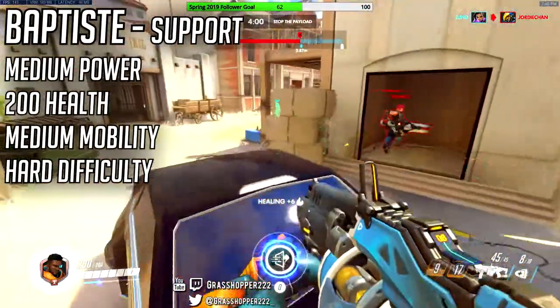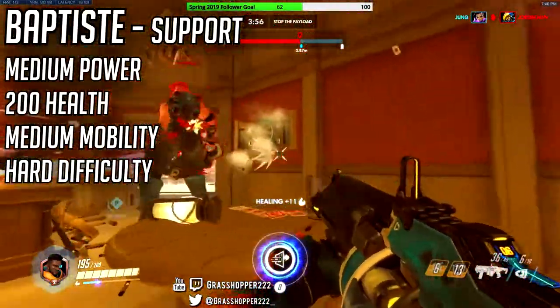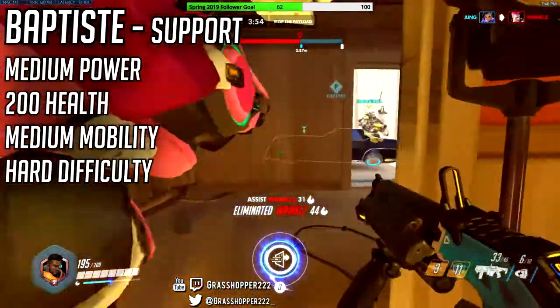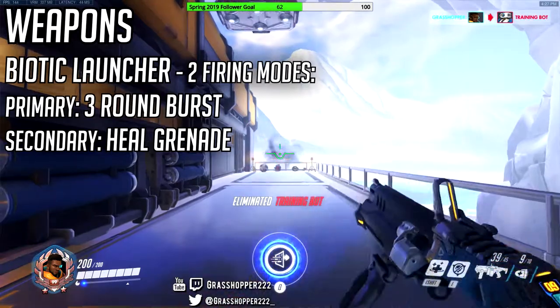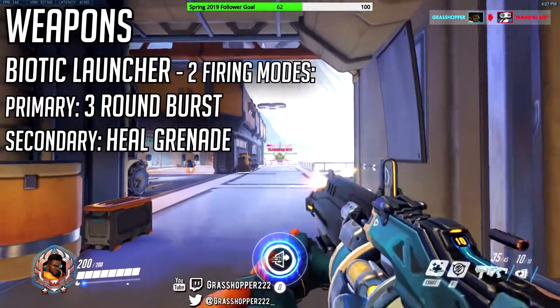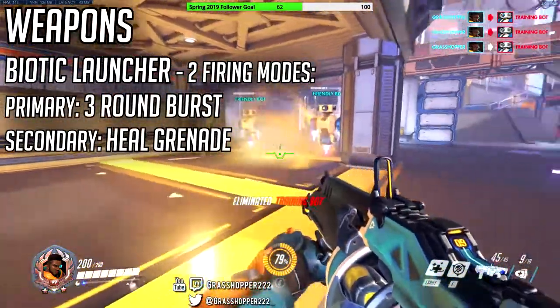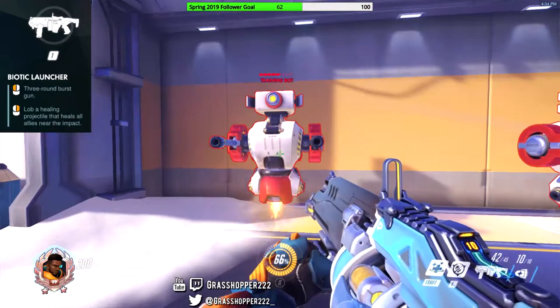Baptiste is a support hero. He has medium power, 200 health, medial mobility, and according to Overwatch he's a 3-star hero, which means he's hard difficulty to use. Baptiste's weapon is his biotic launcher. It has two firing modes. Primary fire is a hitscan 3-round burst with modest damage but heavy recoil, and the secondary fire is a grenade launcher that heals nearby allies on impact. Reloading will replenish ammo for both firing modes.